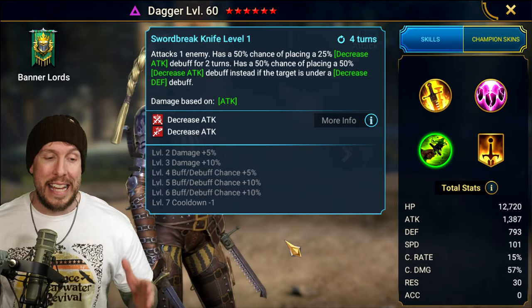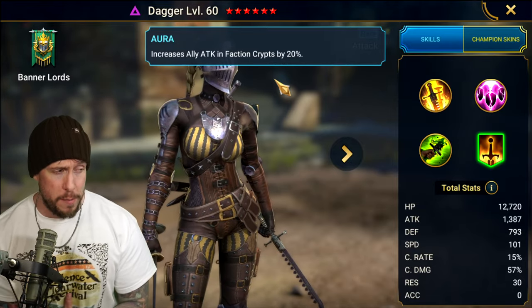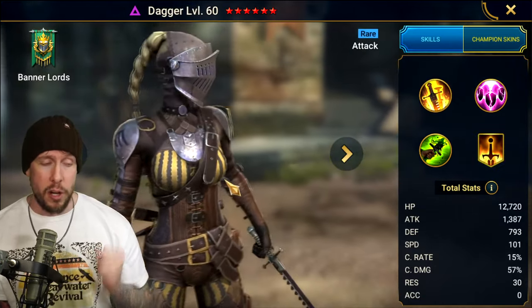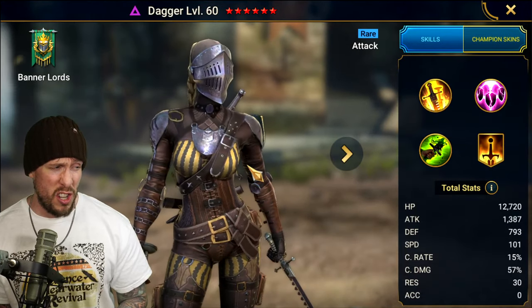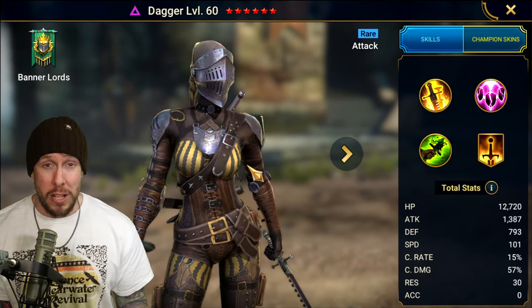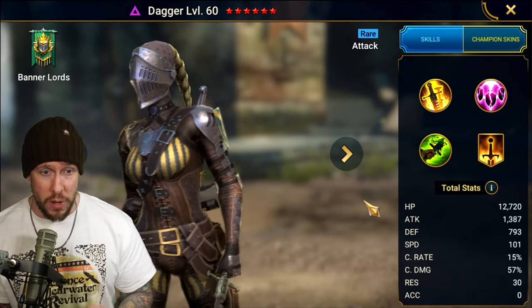Where are we going to be using Dagger? First, let's finish off the kit. Attack in Faction Wars by 20%. Faction Wars as a debuffer would be one area we can use her. Also in Cursed City — extremely restrictive content. Also just in progression where we need a debuffer. The downside is it's tough to keep her alive, and we will try to mitigate that downside in the build we're going to showcase today.